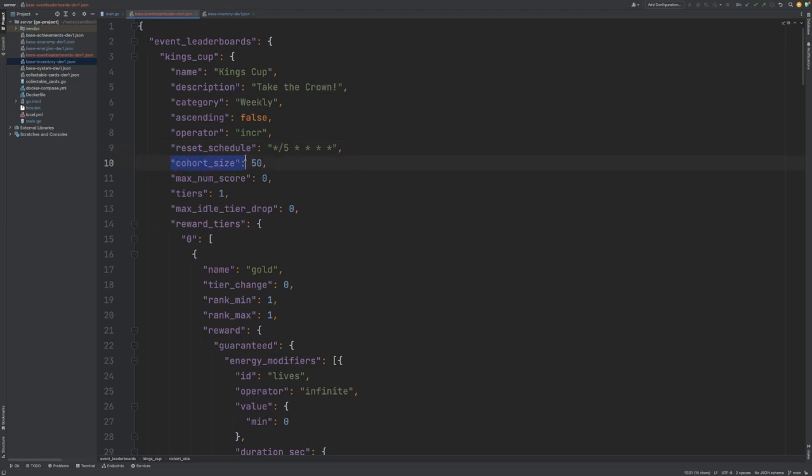Next we define our cohort size. We've specified this to be 50, which means that each individual player will be competing on a leaderboard of 50 players, regardless of how many total players are actually competing in the King's Cup event. This ensures that leaderboards don't become stale and allows players to progress fairly.